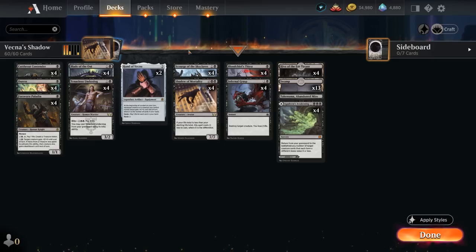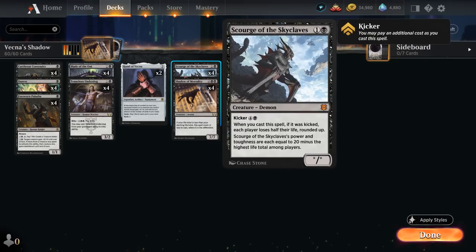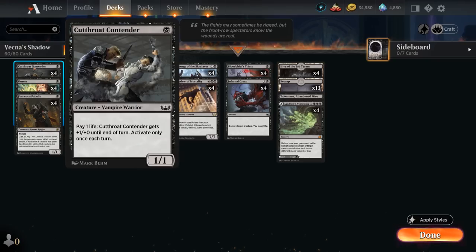We are an aggro deck, so we want to get off to a quick start, which is why we have the full set of Cutthroat Contender — a 1/1 that can pay 1 life to give it +1/+0 until end of turn, activatable once each turn. It can attack for 2 damage each turn and also lowers our own life total. We can even activate it the turn we play it, even with Summoning Sickness, and also activate it in the opponent's turn — essentially losing 2 life per turn cycle — to make it easier to play Shadow and Scourge, especially in controlling matchups.